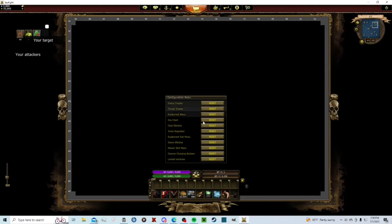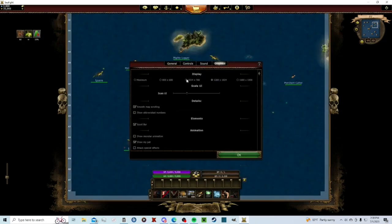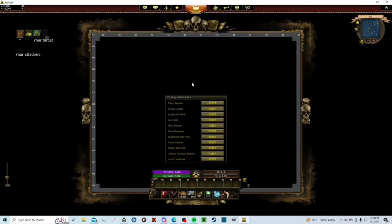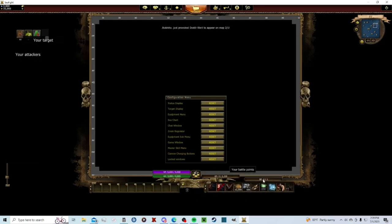Once you're in Configure, you can take your bar and move things around as long as it's not locked. Go to Graphics, set it to 1080 or 1024x768, then General and Start Configure. You can drag your menus around — put your battle points down here under the scroll bar, your voodoo points down here, and HP down here. This is just my way of configuring it, and it works well for me.